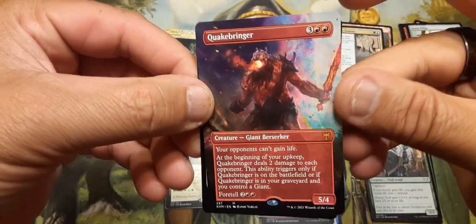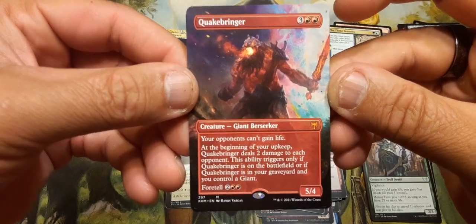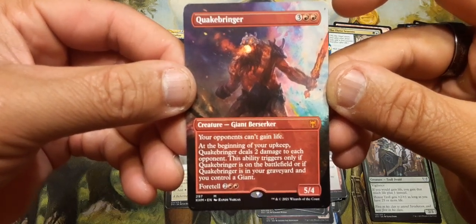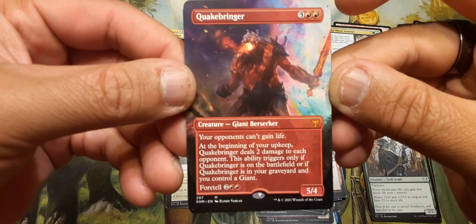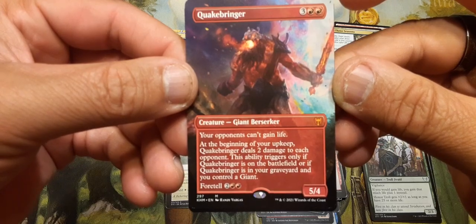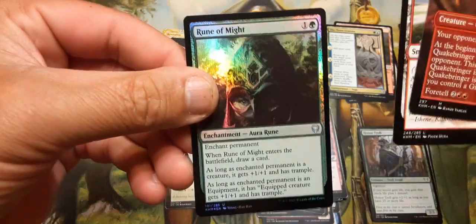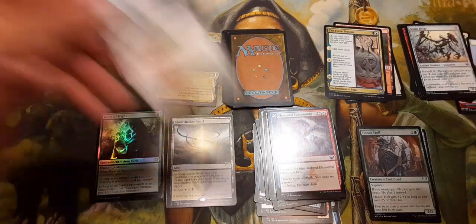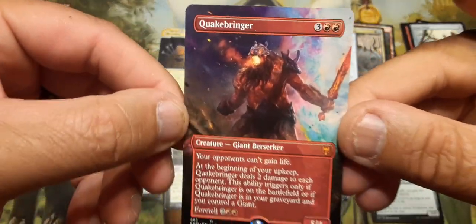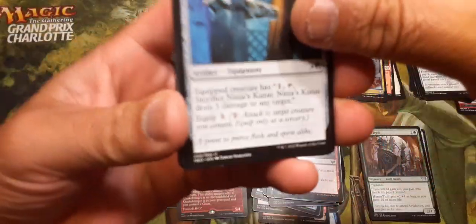And Quakebringer in Extended Art! I like that. Three and two red — your opponents can't gain life, and at the beginning of your upkeep, Quakebringer deals two damage to each opponent. This ability triggers only if Quakebringer is on the field, or if Quakebringer is in your graveyard and you control a giant. And then Alpine Meadow with Rune of Might and Foil. That's actually kind of cool — I wasn't expecting Extended Art out of Kaldheim.